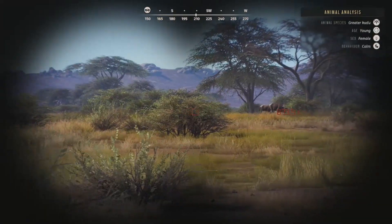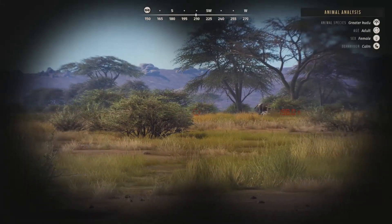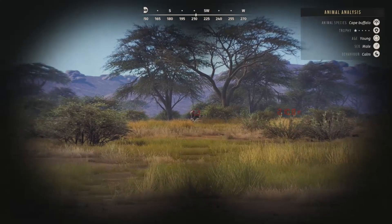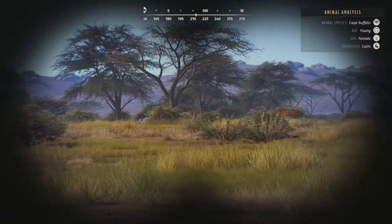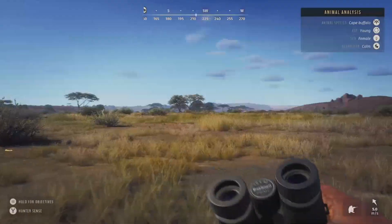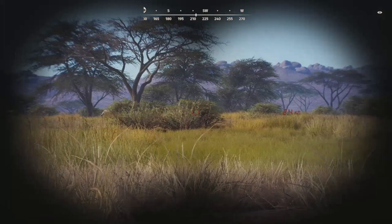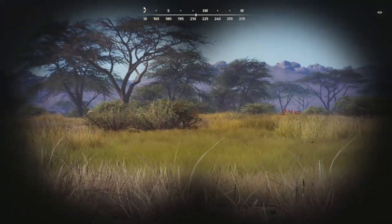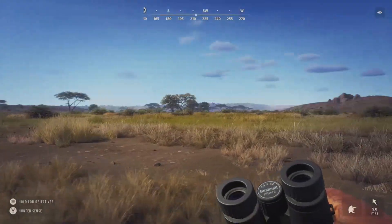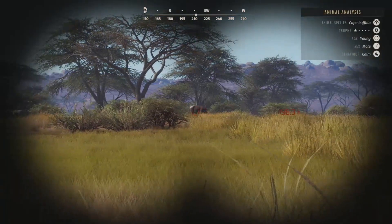Looking through the greater kudu, all the males are one-star youngs, so we're not going to worry about them. We do have the cape buffalo up ahead - there are two one-star young males in there as well as a one-star adult. I really want to get that one-star adult down. I'm also hoping we actually get charged at some point today by the cape buffaloes - that's something I really want to see.